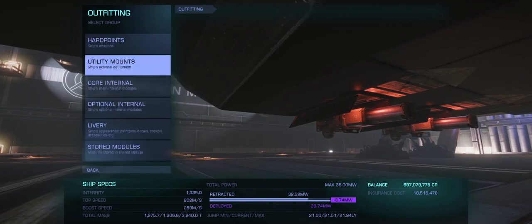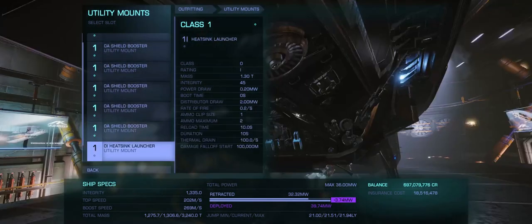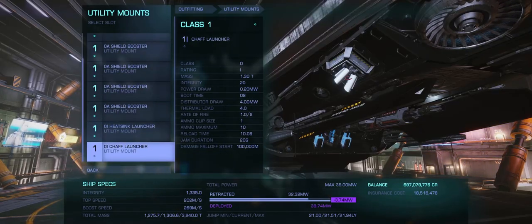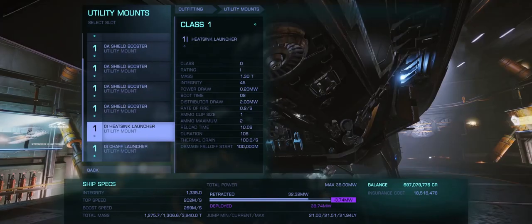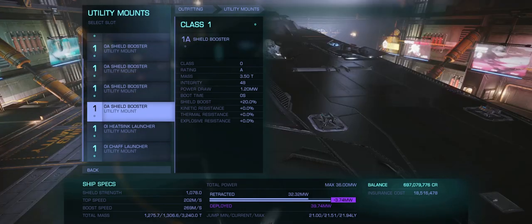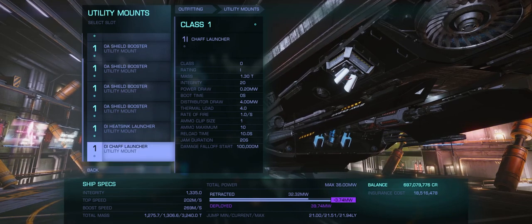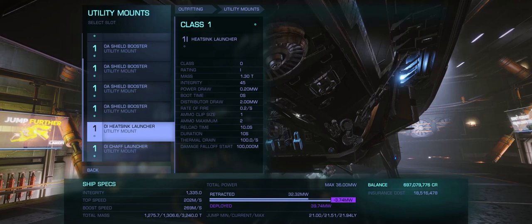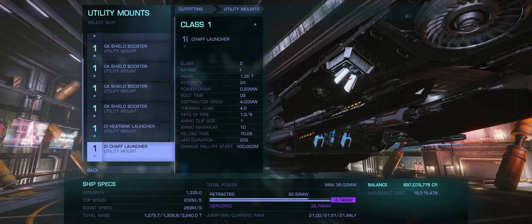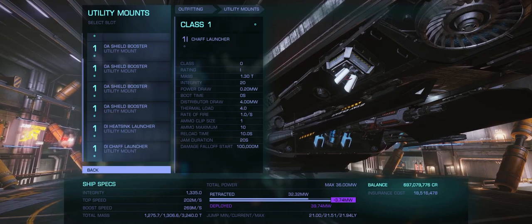For the utility mounts I have 6 shield boosters, a heatsink launcher, and a chaff launcher. The shield boosters boost your shields. The heatsink is for when you use a shield cell bank, which tends to heat up your ship, so you launch a heatsink at the same time. I'd also suggest using the chaff launcher simultaneously in case you're getting too much firepower onto your ship, as it'll scramble their gimballed weapons.